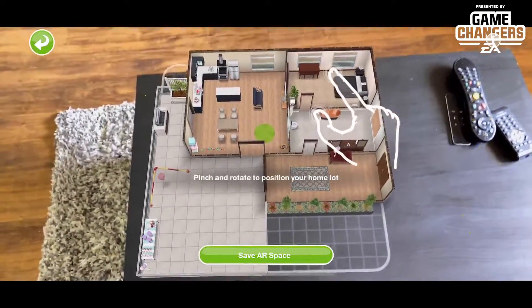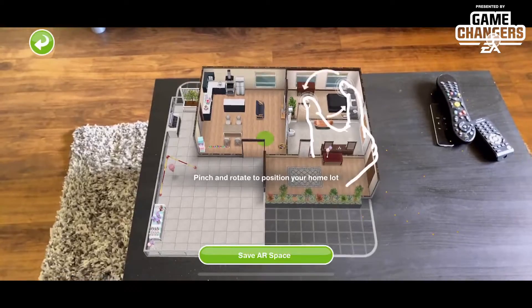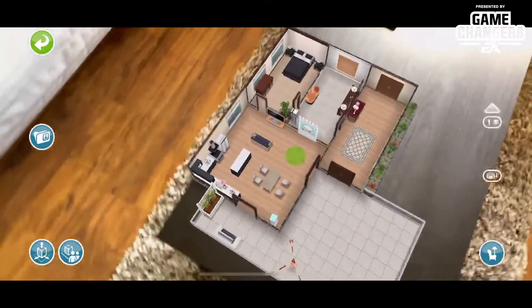So we're gonna go ahead and position it, see where I want it. It takes a little getting used to, and then I'm gonna hit 'Save AR Space' — and I just saved it. So now the house is locked to the table.